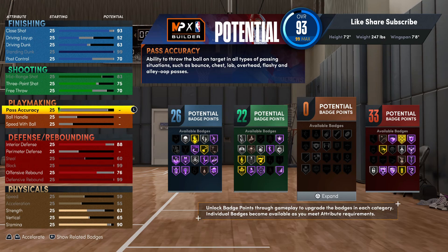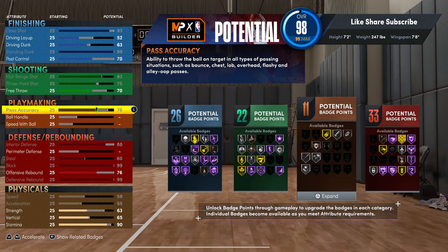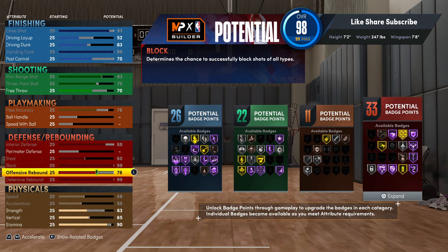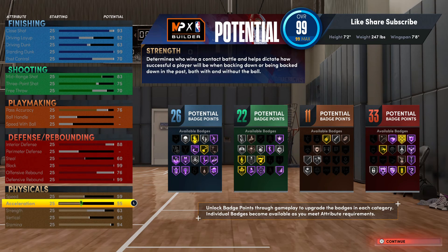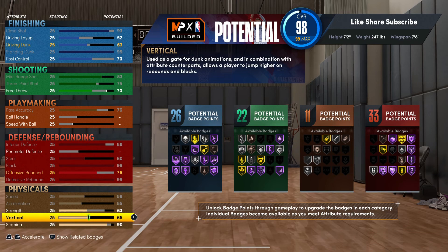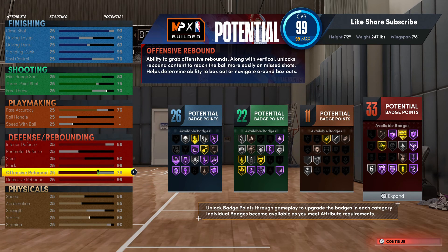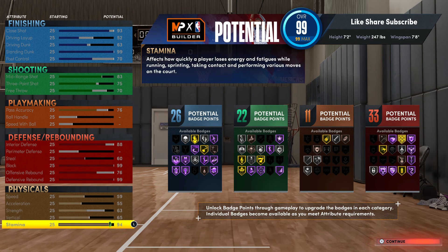We're gonna get 11 playmaking badges. Go 76 on pass accuracy and that's gonna give you the silver needle threader — that will come in handy. You could bump stamina up to 94 or put up your strength if you want, but you really just don't need to.